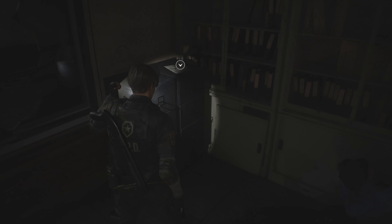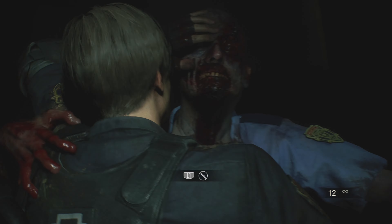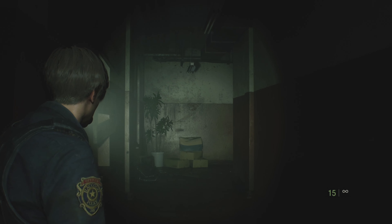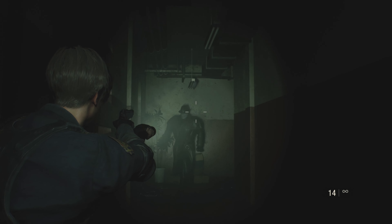The next tricky part: when you come down into the interrogation room to get the spare key and solve that puzzle, when you're coming back out Mr. X is probably going to come after you. The best way to get through this game without using a healing item is to avoid taking damage — really hard to do. In this tight corridor you can't just run around him. Wait for him to come at you, then trigger him into doing a lunge attack by running away and getting pretty close.